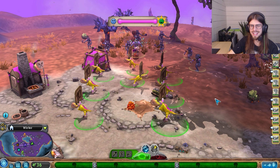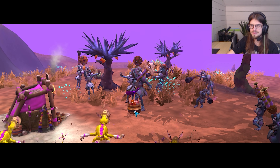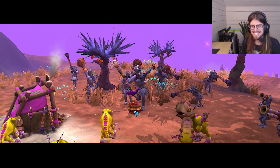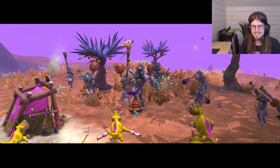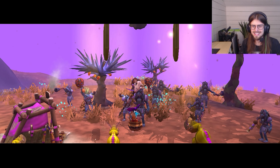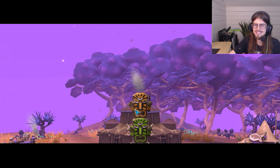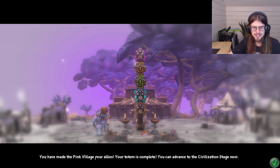And just like that, it looks like we have made friends with the Pink Tribe! Look at this - put our differences aside. And there's our final totem piece. Nice. You have made Pink Village your allies. Your totem is complete. You can advance to Civilization Stage now.